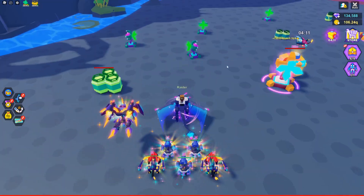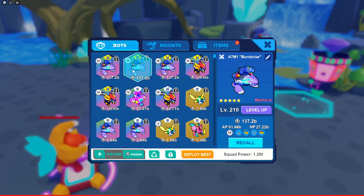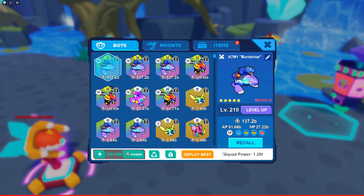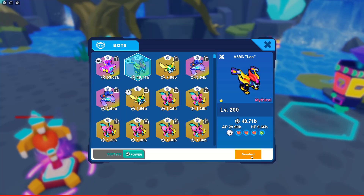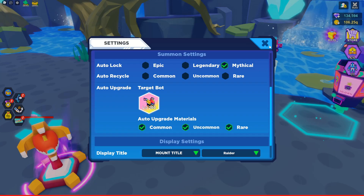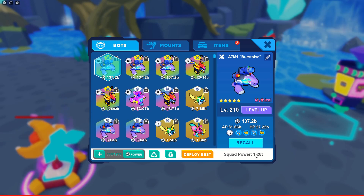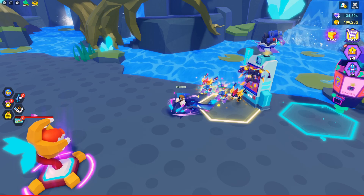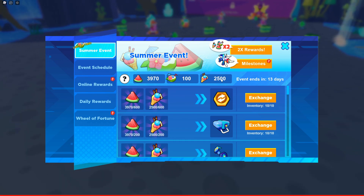I didn't get this on recording, but earlier I was leveling up my boost and once it reached level 210 my auto-summoning stopped. A button appeared on top of my squad power that said 'Select.' It showed up in my inventory and overlapped my squad power — I don't know if that's a bug. I just kept closing and reopening and eventually it went away. Anyway, that is exactly how you get watermelon in the summer event.